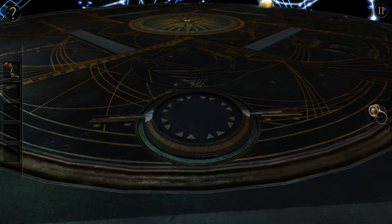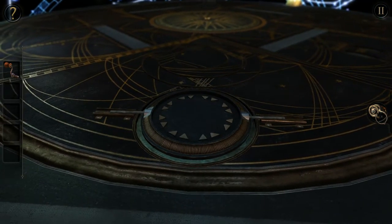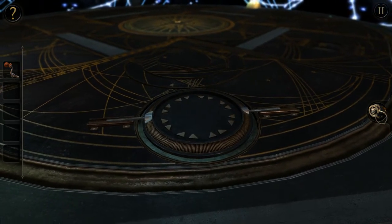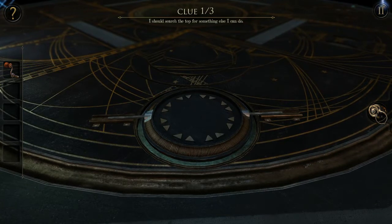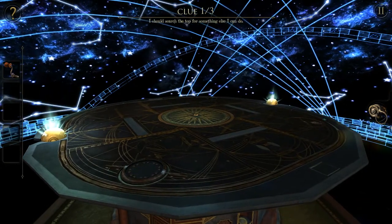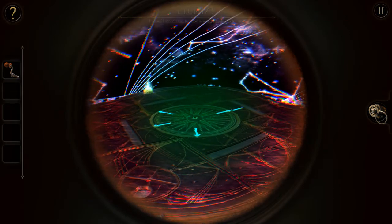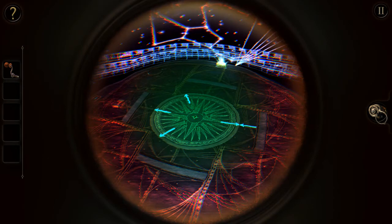I don't know what I'm supposed to do here. I'm supposed to pull these things out somehow. Huh, nope, I can't. Wait, if I grab — what is the clue now? The top — for something else I can do. Okay, yeah sure. Is there another secret? Oh, there are other secrets that I can't — now wait a minute.